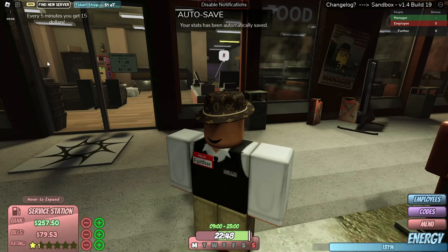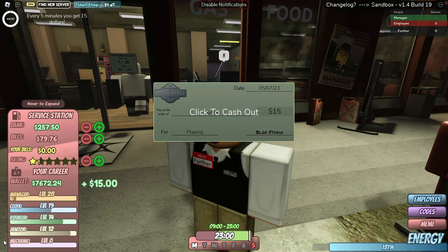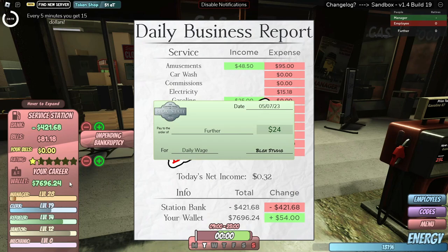Guys, as you can see the day is about to end and we're about to get our $15 paycheck. That's a lot of money now — remember $24 back drops, remember that — $96.